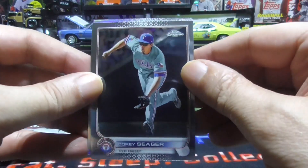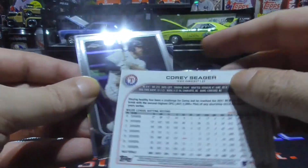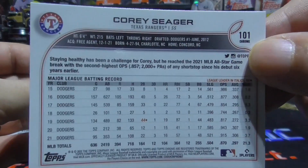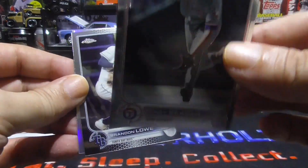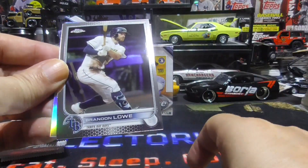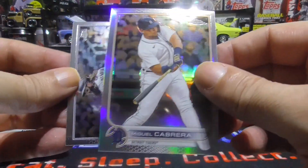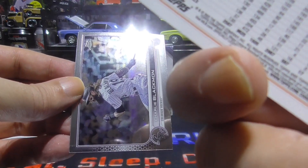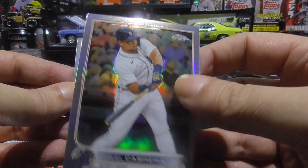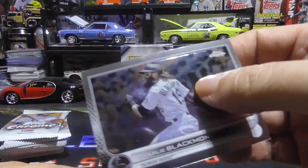Alright, first up we have a Corey Seager. Panini Prism actually looks like Topps Chrome. We have a Brandon Lau. And we have a Miguel Cabrera Silver — or what I like to call it, the Refractor. And a Charlie Blackman.